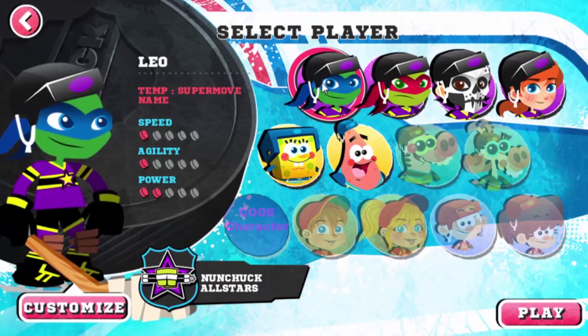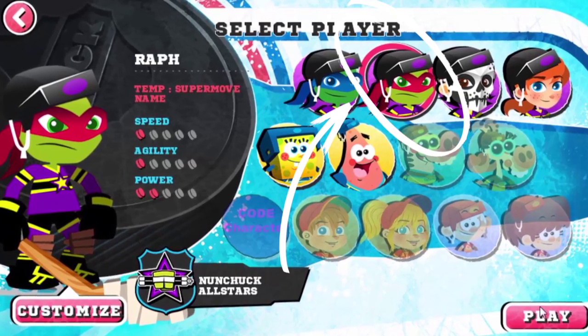First up, let's pick your star skater. Go with an unlocked character, like the turtley awesome Raph.